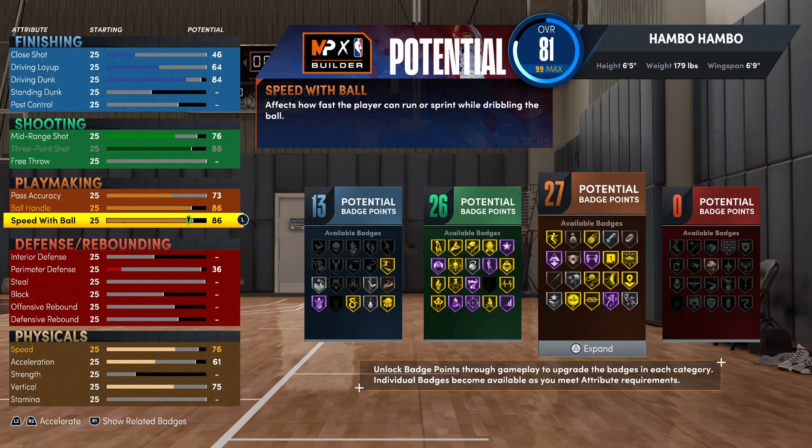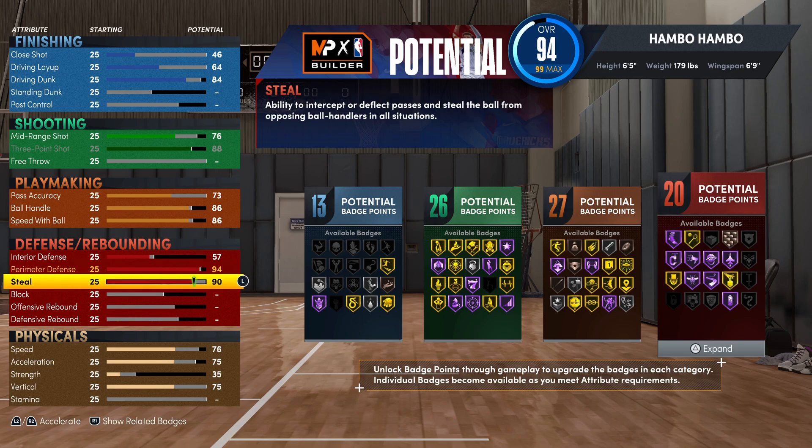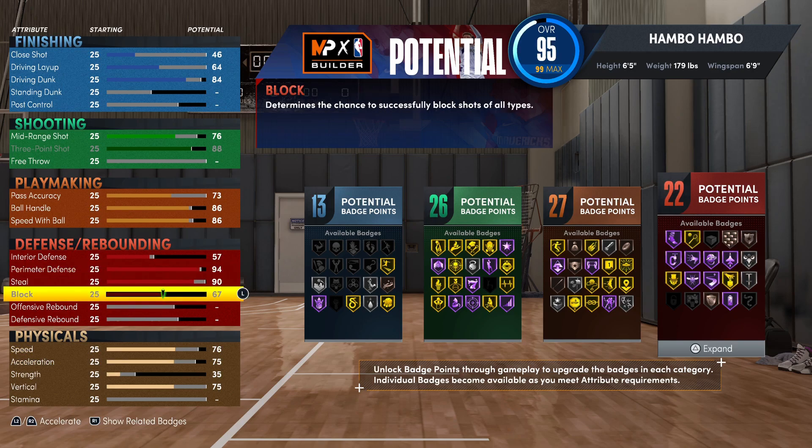Moving on to defensive and rebounding attributes. For the interior defense, you're going to want this at a 57. For the perimeter, you're going to want this at a 94. For the steal, you're going to want this at a 90. And then for the block, you're going to want this at a 65. This build in total has 22 defensive badges. You have Hall of Fame Clamps and Hall of Fame Interceptor on a very fast 6'5" build that's going to be able to keep up with those very short guards. I honestly don't think it's crazy to run this build as your primary lockdown, and if you want to drop shooting or playmaking to upgrade rebounding, 100% you can.